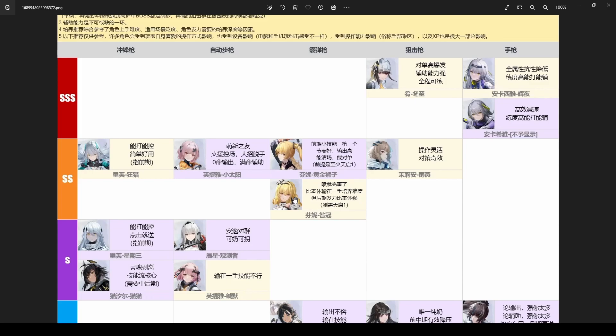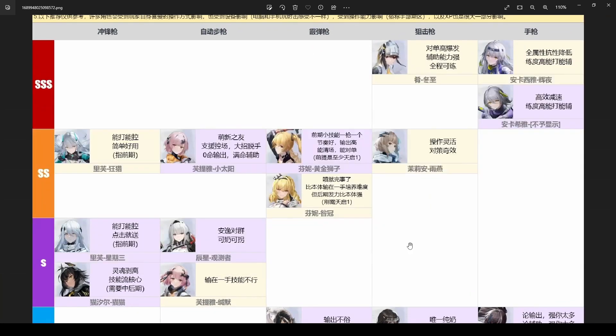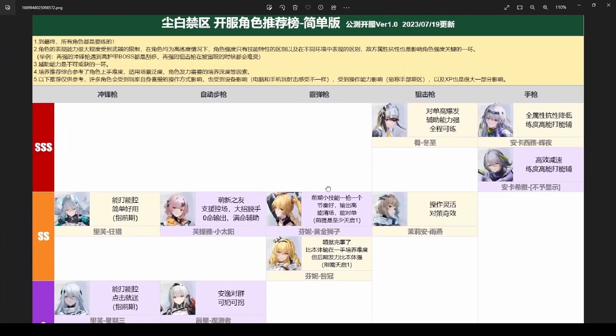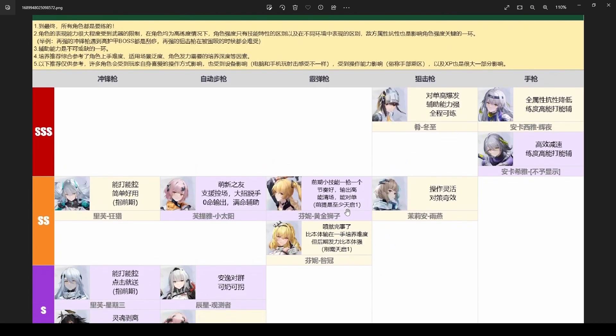Hey, what's up guys, welcome back to another Snowbreak Containment Zone video. Today we're just going to be taking a look at the official CN tier list. This tier list is from CN — I don't know the exact website since it's a CN website. I got this image from 4chan, but it does look believable enough — it's written in Chinese and has all the characters.